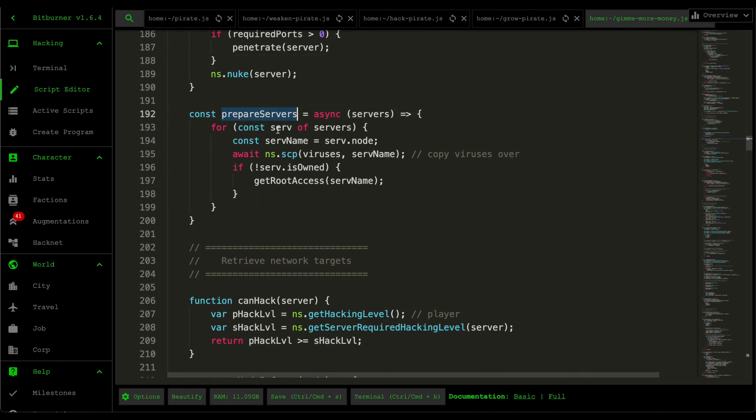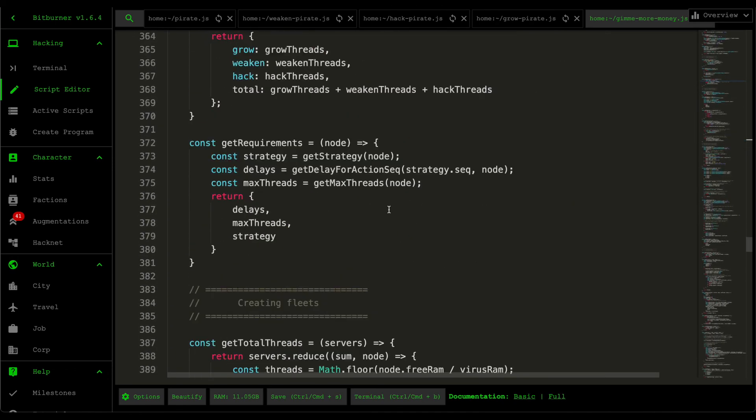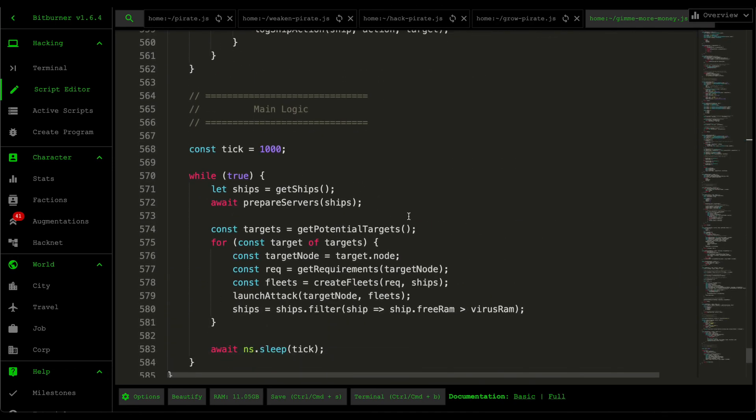By the end of it, every ship has all the viruses readily available on their server and we already have root access to run hack, weaken, and grow commands. In the next part I'm going to be covering get potential targets, which is also complicated by itself. I'll see you guys in the next one.